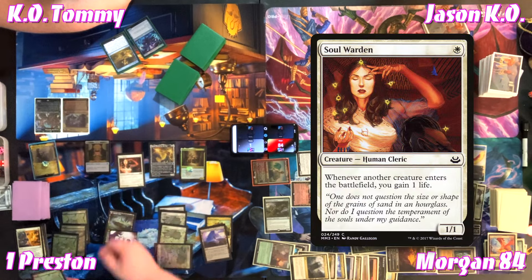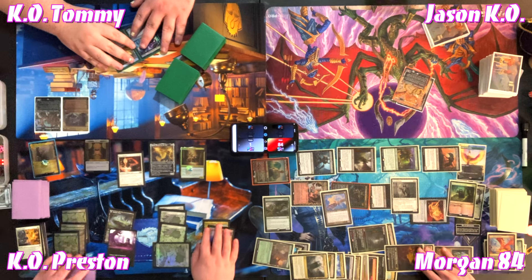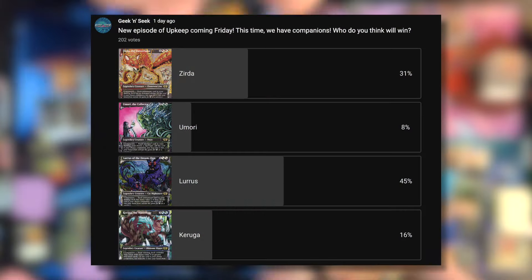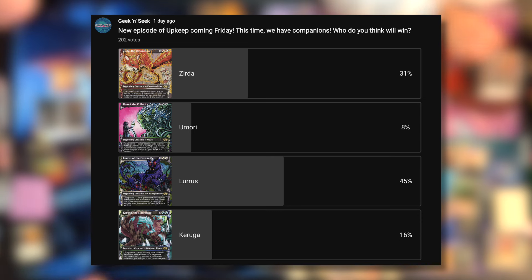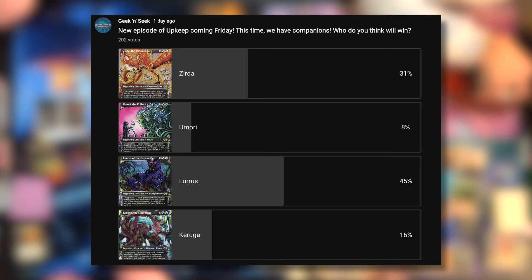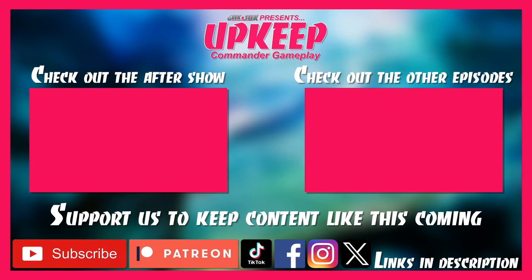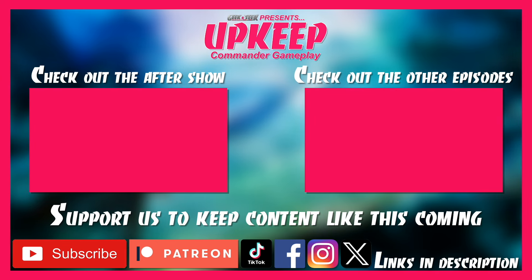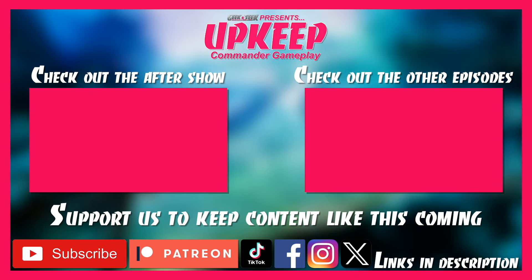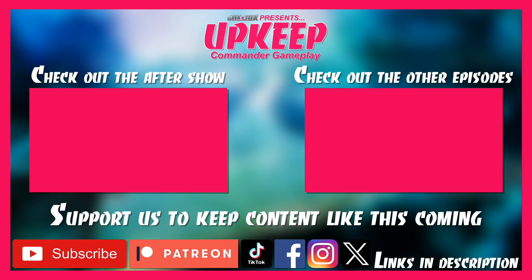Morgan passes. Preston casts his returned creature from Cosmic Intervention — Morgan triggers Suture Priest to have Preston lose a life. Preston forgot to draw because he's the monarch. 'That was a game — that is not at all how I expected that game to go but I love this deck.' The hosts wrap up, noting more deck discussion will happen in the after show on Upkeep. They thank viewers and remind them to subscribe and check out Patreon for early access.